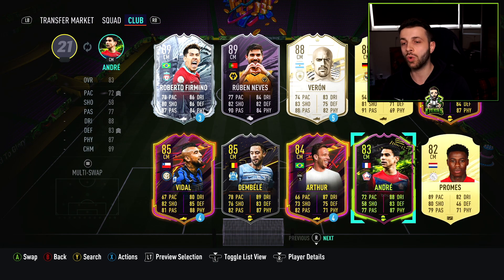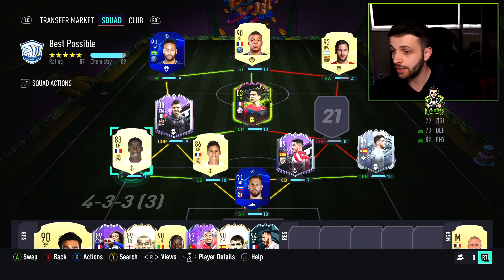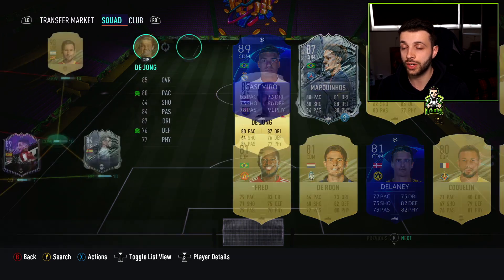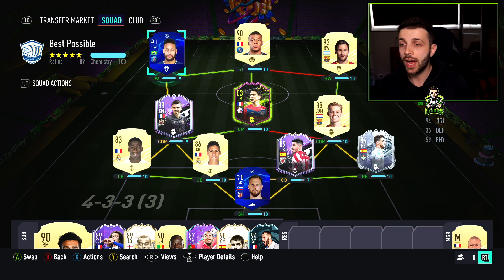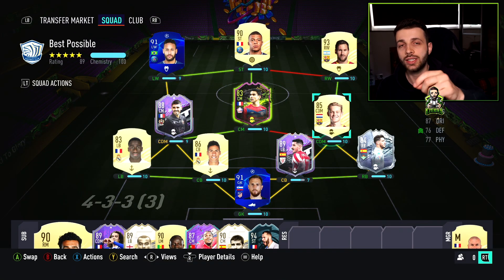The weakest part of this squad is going to be Benjamin Andre — a player many used at the start of the year alongside inform Renato Sanchez due to their strong link. He is outdated at this stage of the year and a very good opponent will run rings around you. But when you're working with a million coins and have Mbappe, Neymar, Messi, Mendy, and Varane, you have to sacrifice somewhere. We're also going with a gold De Jong. If you have more budget, I'd recommend upgrading these two — but you need that strong link to Messi to maintain 10 chemistry.